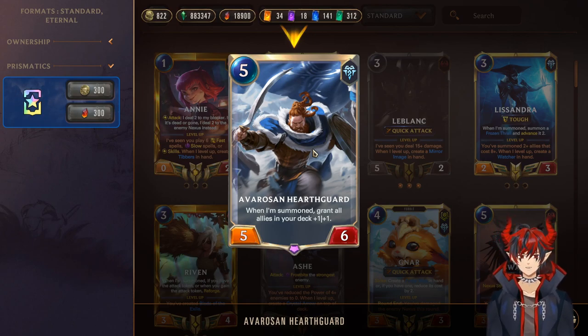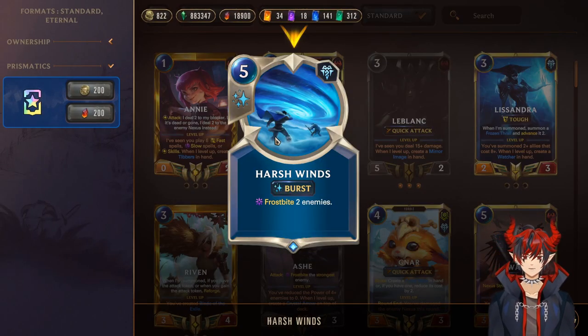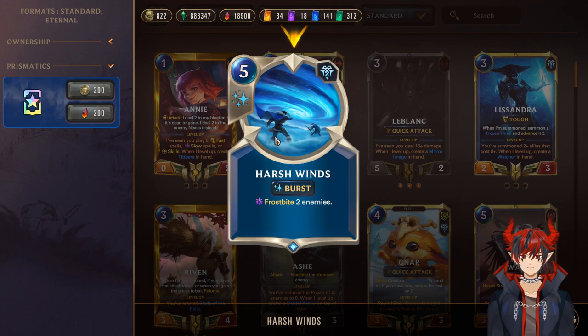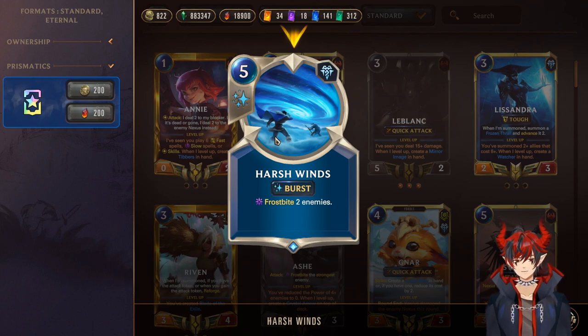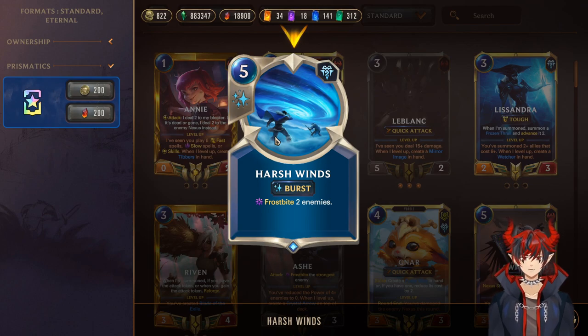Now we have Avarosian Hearthguard, a 5-mana 5/6 with really big stats. When summoned, grant all allies in your deck +1/+1 — so it's like Omenhawk but it extends into your entire deck. Every unit gets hit, even your Assessors to help you draw. He's 5 attack so he's proccing Reputation, he's a really big body that can block and trade in the mid-game. Next we have Harshwinds, a 5-mana Frostbite 2 at burst speed. Really nice — you can use it defensively or aggressively. Super nice if you have Ash leveled — on open attack you can Frostbite 3 things with Harshwinds plus Ash's attack trigger, which can close out games or stall if the opponent's trying to strike with weapons or elusives.